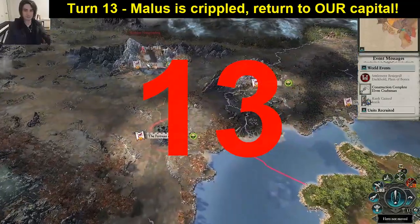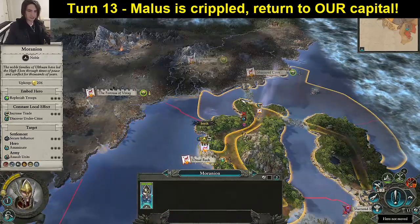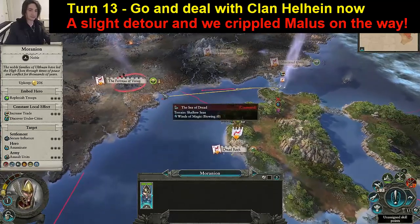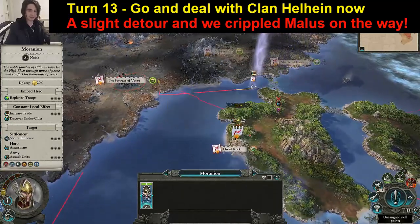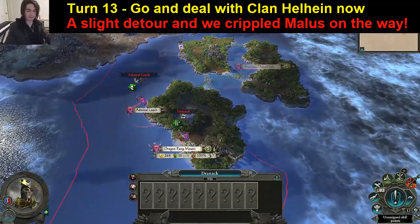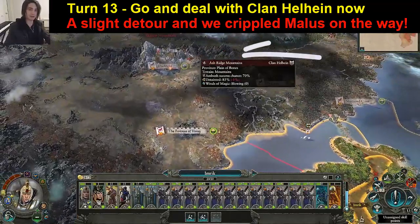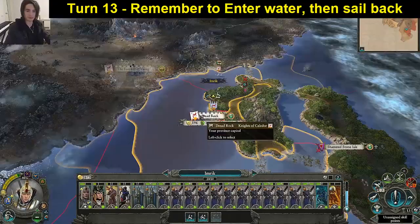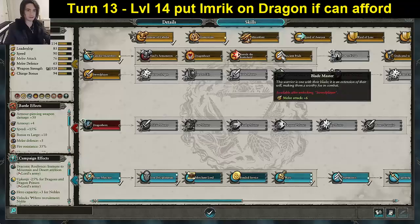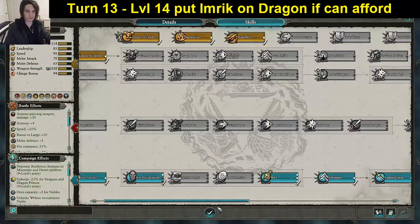I made a mistake here — I wasn't meant to bring him onshore yet. The idea was for him to get to shore this turn and meet up with this guy. Malus Darkblade has a couple of armies there but they probably aren't too threatening. The good thing is we took his capital on the way anyway, and either way we'd have lost those turns going along the land route. Just drop in the water. Level 14 — put him on his dragon now, of course.